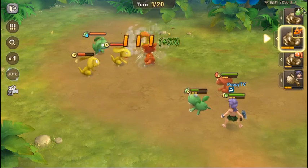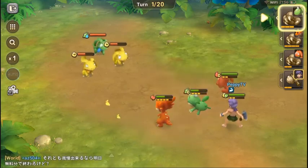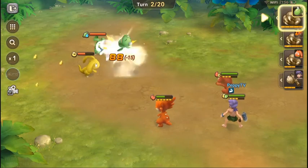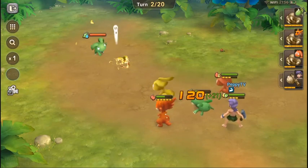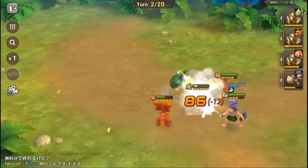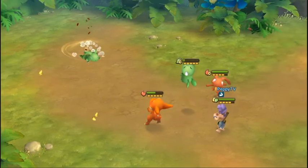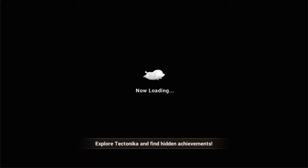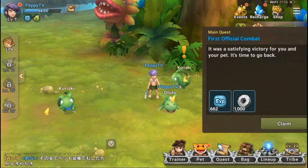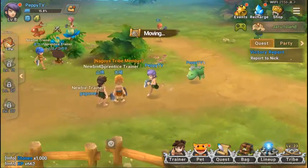Looks like Ututu, Roski, and MOGA are all in battle here. Roski is pretty tough — it did not lose health during the battle. Let's claim the battle rewards and report our victory to Nick — and that's it!